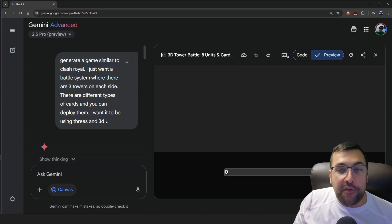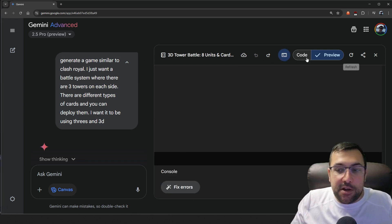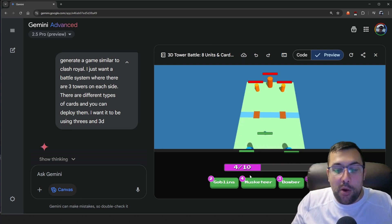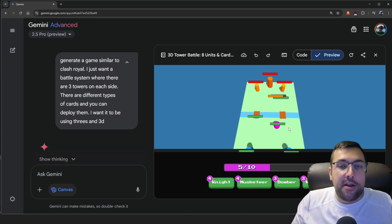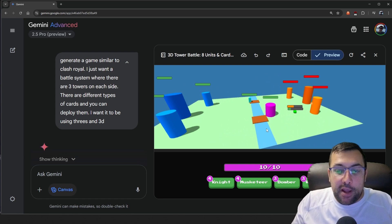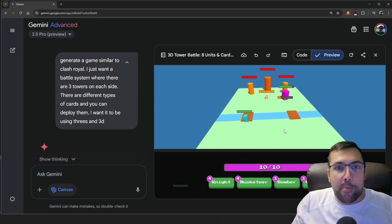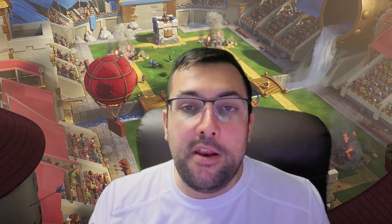Our first version had an error, and I said 'fix errors,' and you can see what it gave us right off the start. We have archers, goblins, giants, and an elixir bar, and they are kind of going across the bridge battling. It's a pretty decent version for a single prompt — plus fixing errors, so kind of two prompts. Quick reminder to click the subscribe button — it's completely free, and I cover the latest and greatest AI content on a daily basis.